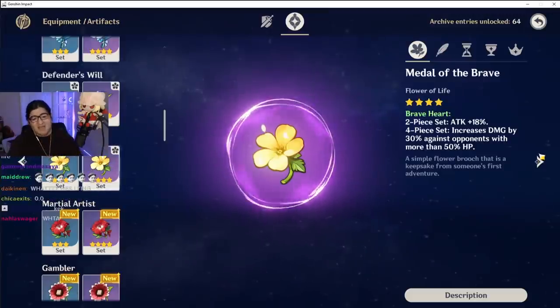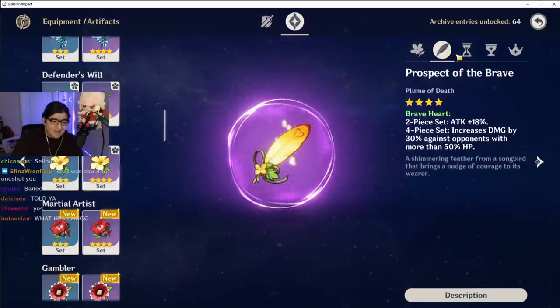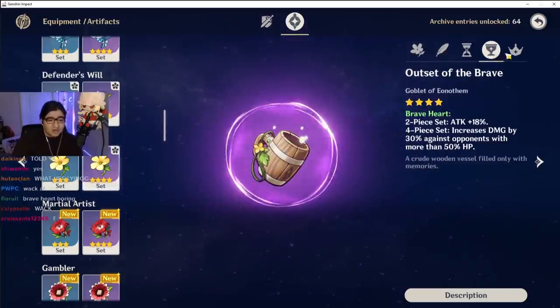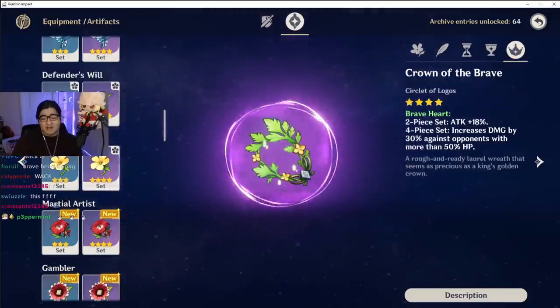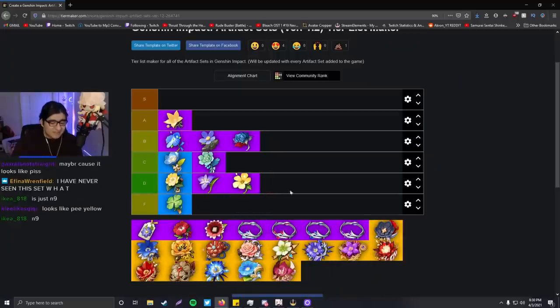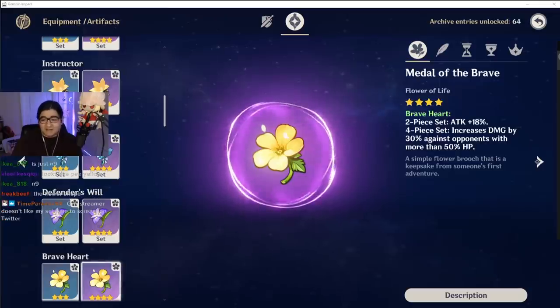The Braveheart set — the classic. Yellow: eh, whatever. Hell no. This is ugly as hell — I don't like it, I don't like it at all. No sir, not a fan. D tier... maybe F tier. I don't like it that much. It's F tier — I don't like it.